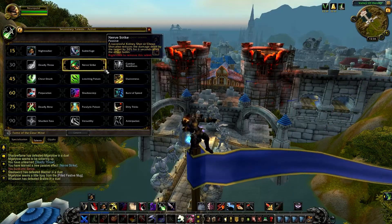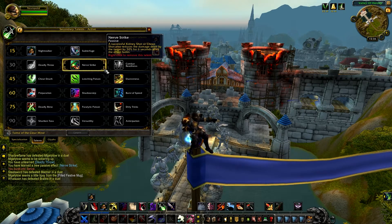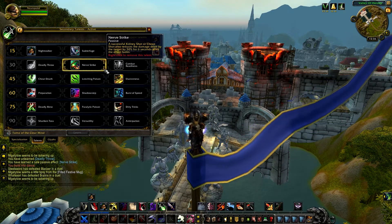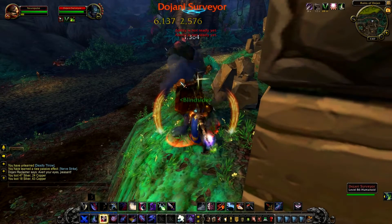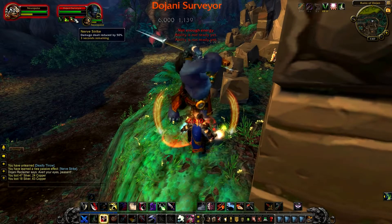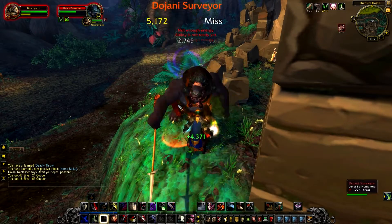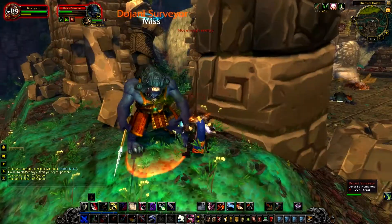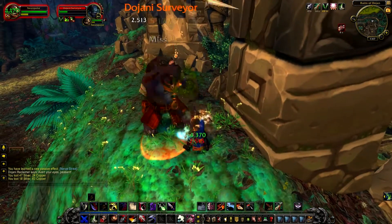Nerve Strike: a successful Kidney Shot or Cheap Shot also reduces the damage dealt by the target by 50% for 6 seconds after the effect fades. So with every Cheap Shot and Kidney Shot, after the stun ends, the target gets a debuff and damage is reduced by 50% for 6 seconds. Now I'll use my Kidney Shot — kidney shotting, a few seconds stun, stun ends and the target gets the debuff.